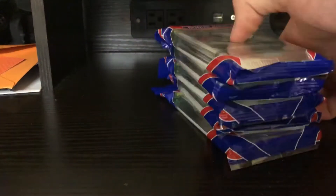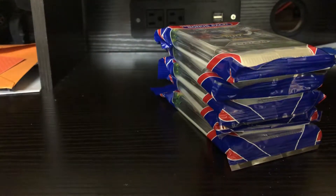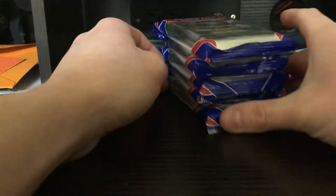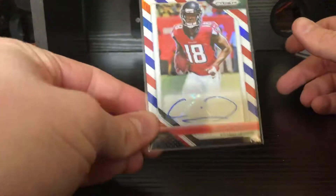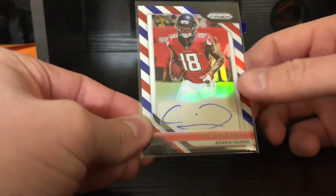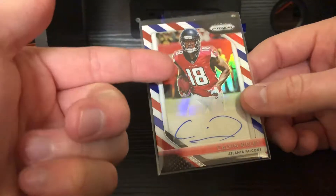What's going on YouTube, Tyler's Cards back with another video. Today we're doing the second round of the red, white and blue rag packs. If you did not see what I got in the first round, I pulled the Calvin Ridley red, white and blue auto.